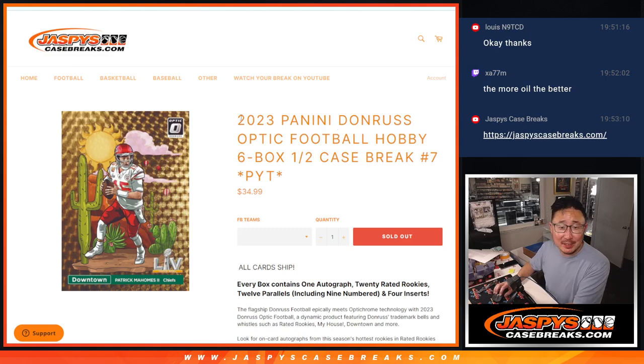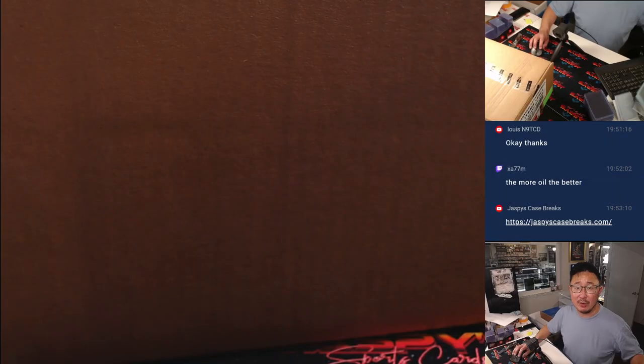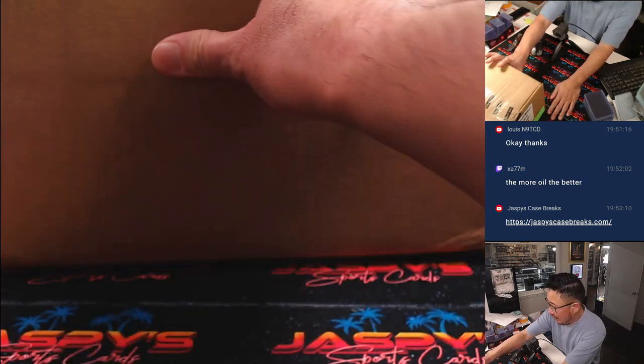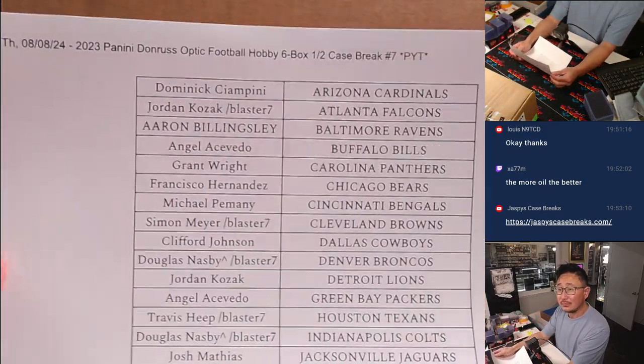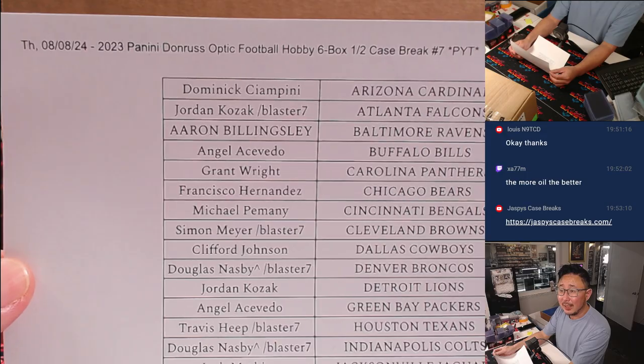Hi everyone, Joe for jazbeescasebreaks.com. We did it — we knocked out this half case break of 2023 Panini Donruss Optic Football. This is pick your team number seven, half case from a fresh case. And there's the case right there. Big thanks to you for knocking it out.